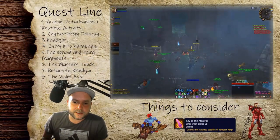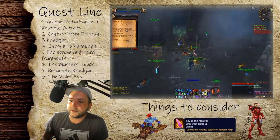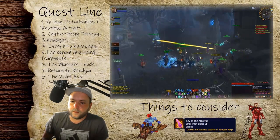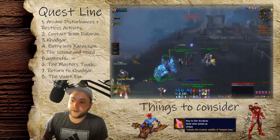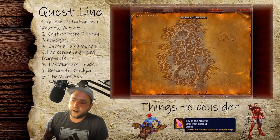Let's get straight into this — this is the Karazhan bite-size pre-quest for the attunement. First, head out to Karazhan in Deadwind Pass and pick up 'Arcane Disturbances' and 'Restless Activity.' A few things to note before you start: you may need flying, a Warlock summon or the Key to Arcatraz if you don't know anyone who has it, and a solid gear score to get into dungeon groups.